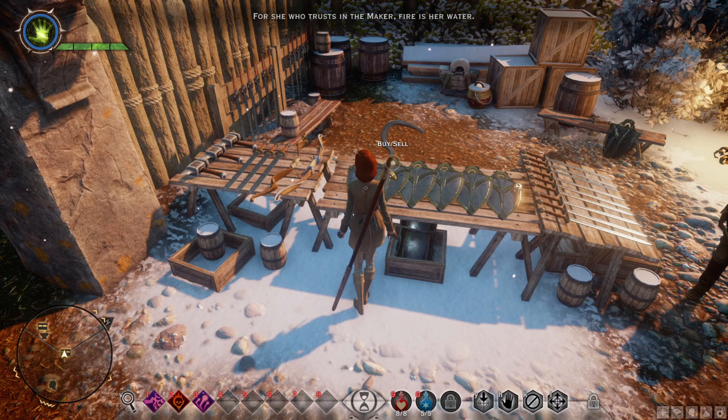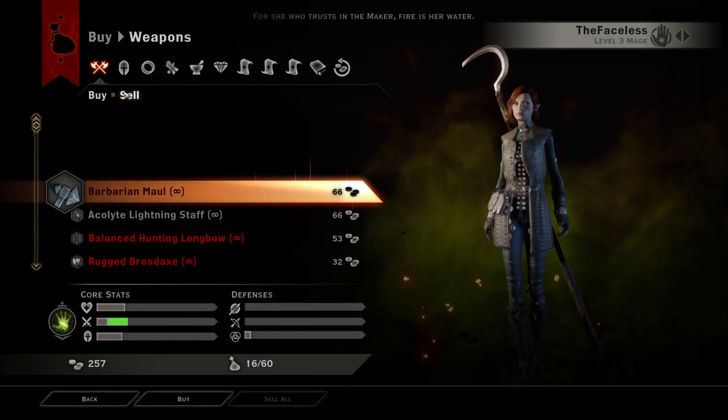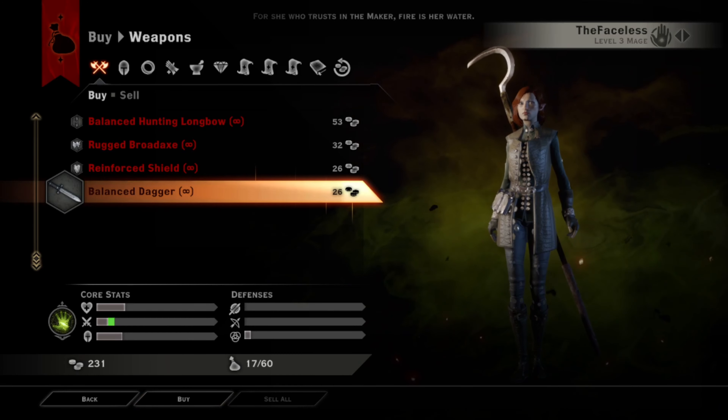We're gonna go back in game, we're just going to right click on the buy and sell and we're just basically gonna want to buy — let's go ahead and buy a Balance Dagger. Now we're at 231.